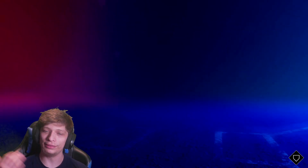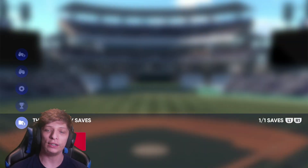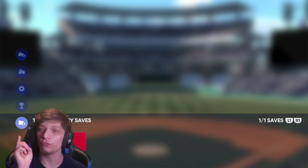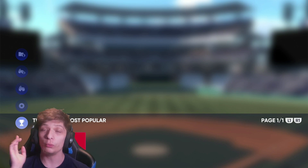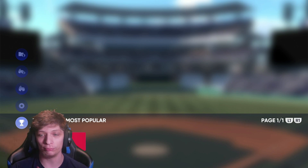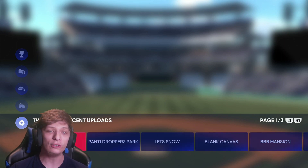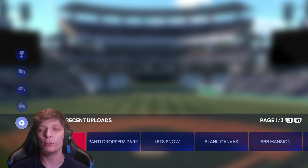Go over to Stadium Creator — this is a new menu for Stadium Creator. You've got My Stadiums, Create a Stadium, and if you go up to the Vault under My Saves, this is where you're going to find your own stadiums. Then if you go up one more, you will have the Most Popular stadiums. I'm very curious to see how this works — obviously there aren't any yet.